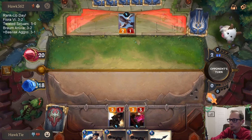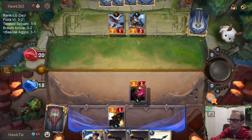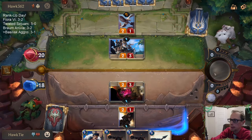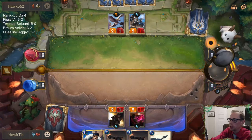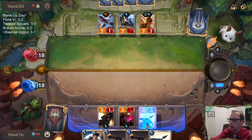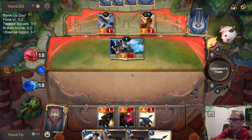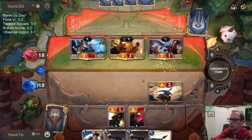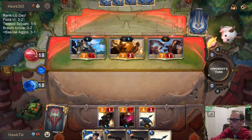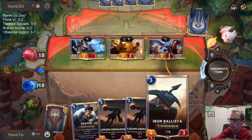Let's go Disciple! I sure hope they don't have Misfortune — please don't have Misfortune. No Misfortune — play something else. No... we're in a lot of trouble. Fleet Feather Tracker with Misfortune. The Ballista was the better blocker over Draven against Misfortune.